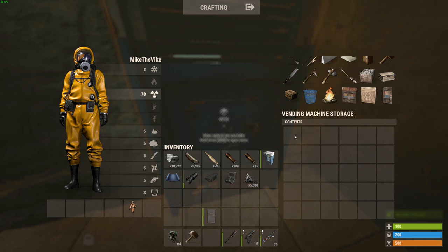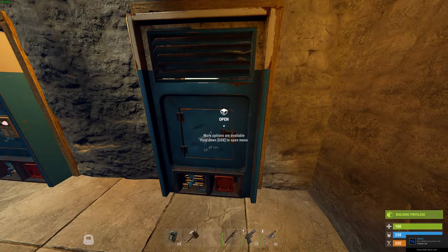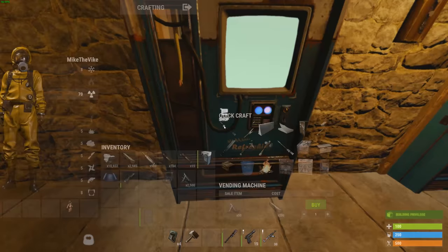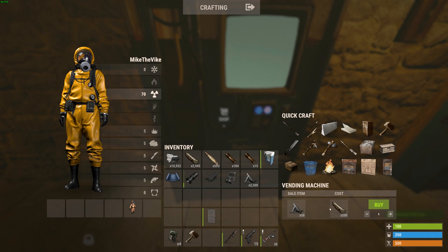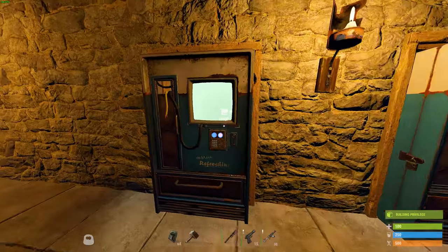These are the things you're going to want to sell. Once you've done that, you can hold E on it and go to Administrate. In this menu you can adjust your sell orders. So for example if I want to sell these metal fragments, let's say I want to sell 50 for 200 wood. Now that I've added that order, if we go to the front, as a buyer we will now see that this vending machine is selling metal frags for the cost of 200 wood, and I can go ahead and buy. Just like that I got 50 metal frags — there's a nice little sound to it — and overall very, very cool.